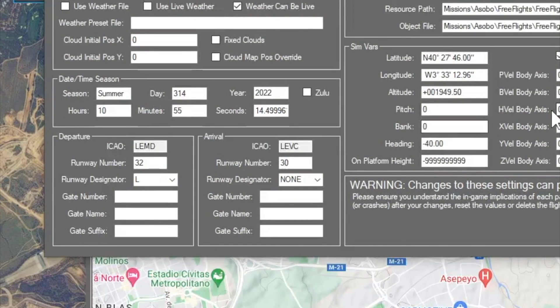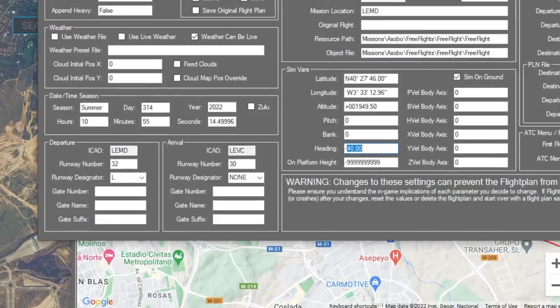Now when I look at my flight plan, my latitude and longitude should be at the end of the runway and my heading will be down the runway at 320 degrees. It's using relative degrees — you can also put in absolute degrees.